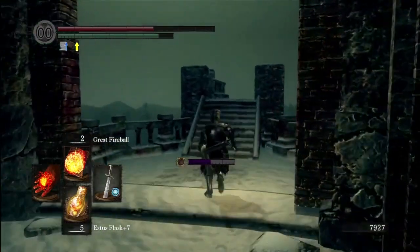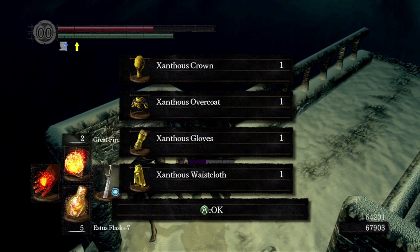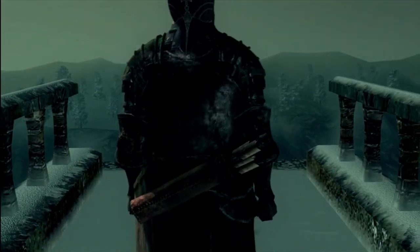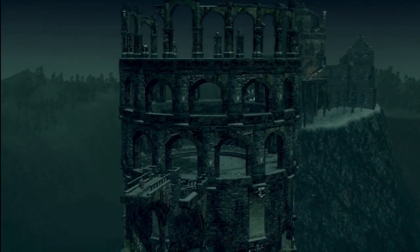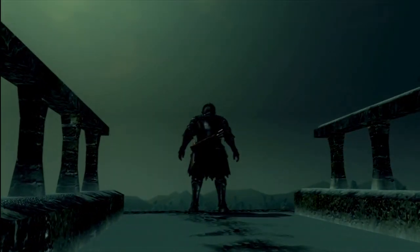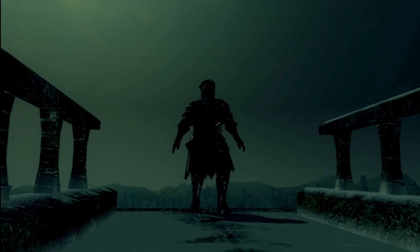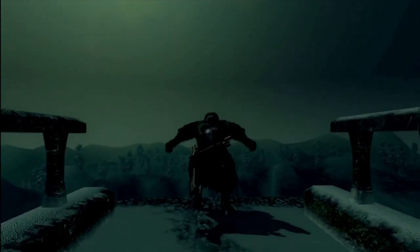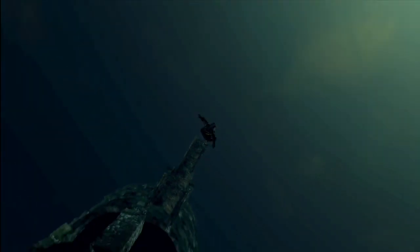After you fall down here you go right outside the Painted World. Watch out - there's a ton of guys waiting there who throw little knives, but if you just stand there you'll be fine. You also get a Homeward Bone, so you might want to equip it before you even go through the cutscene so you can go back to your bonfire and warp from there. If not, you'll have to run to your next bonfire. That's it guys, thanks for watching.